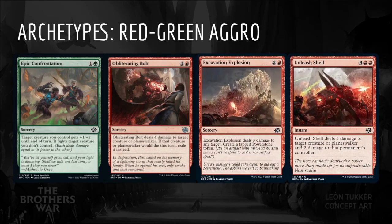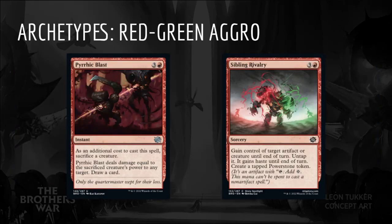Epic Confrontation, Obliterating Bolt, Excavation Explosion, and Unleash Shell can clear blockers out of the way. Sibling Rivalry and Pyrrhic Blast can deal the final points of damage. This may be a good archetype to turn to if Artifacts and Power Stones become heavily contested, as this deck doesn't seem to need them very much.